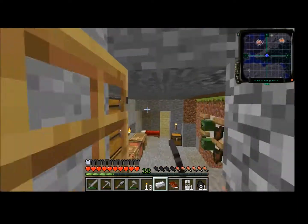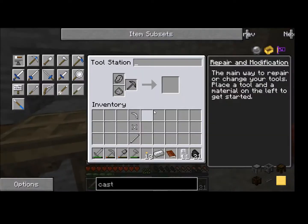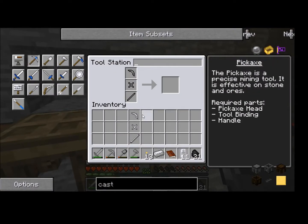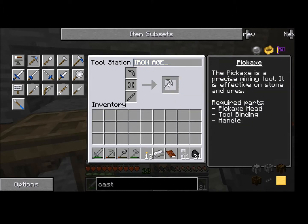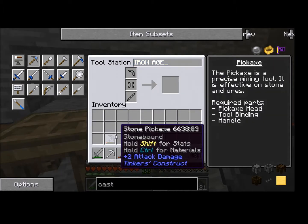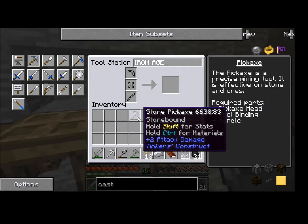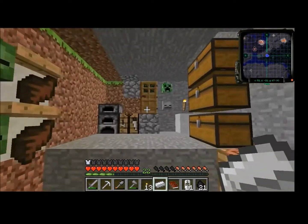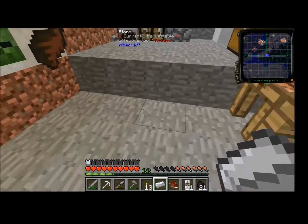Let's go back home to the tool station — I want to make a pickaxe. The iron age. No more stone tools. I've had to repair this thing at least 15 times just trying to find the necessary materials to do all of this. But it's done.